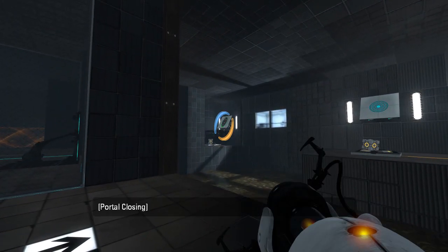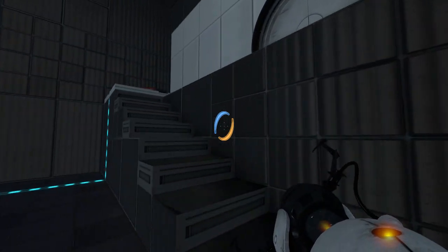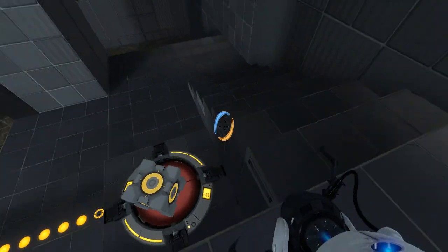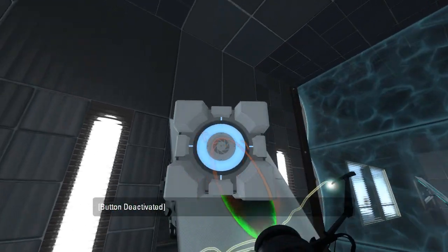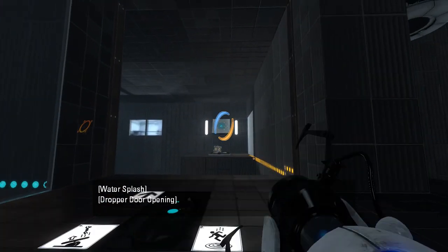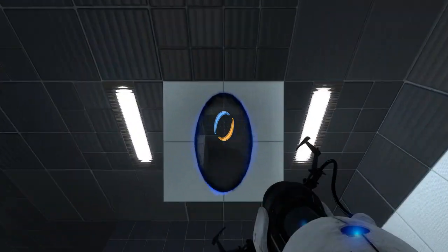So I put a portal there, right? The companion cube can stay there. Meanwhile, I place a portal here. Aha, yes — then I can take this cube and respawn it. Bam! Ta-da! Yes! Perfect! Exactly what I needed to do. That's clever, I like that.